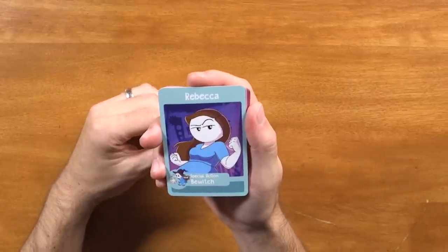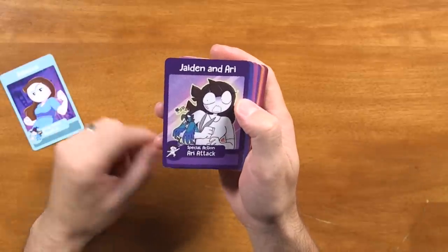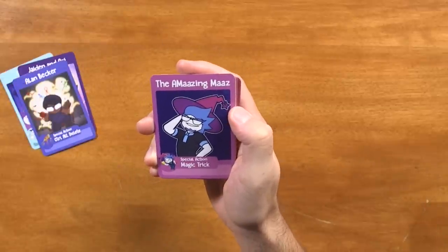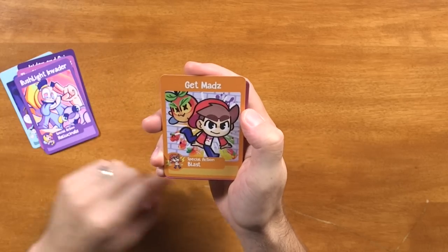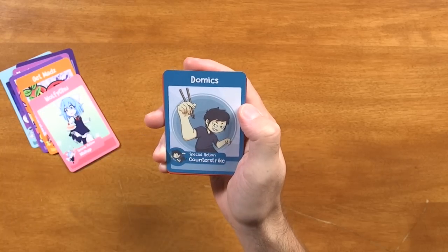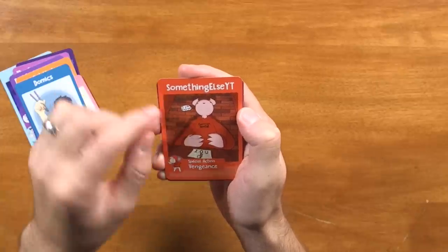Oh, love it — it's the Animator pack! So we got Rebecca, we've got Jadenari, and you can see a lot of these on the campaign already. Alan Becker — love his videos. The Amazing Maz, Rush Light Invader, Get Mads, Wolfie Chew, Domix — love his videos, super funny. Something else YouTube — alright I guess that's YouTube.